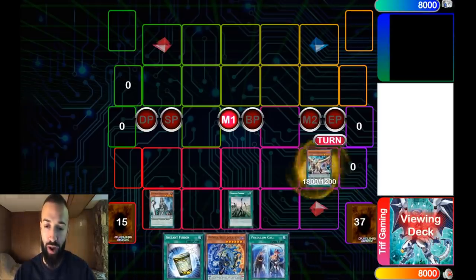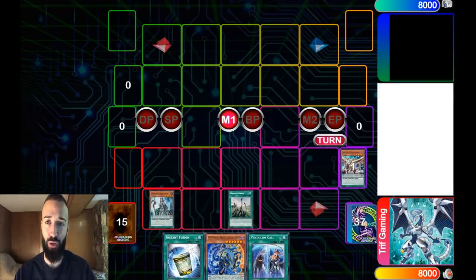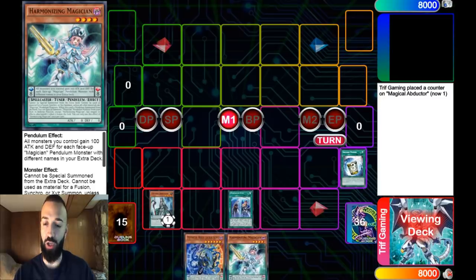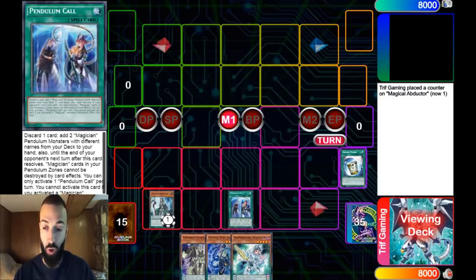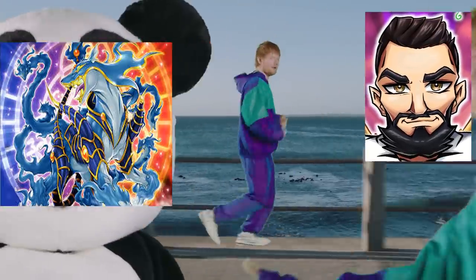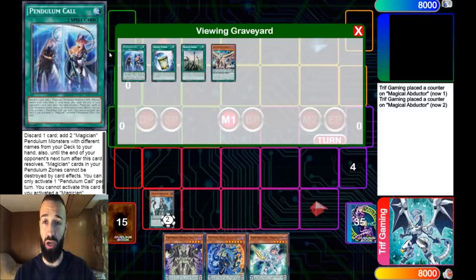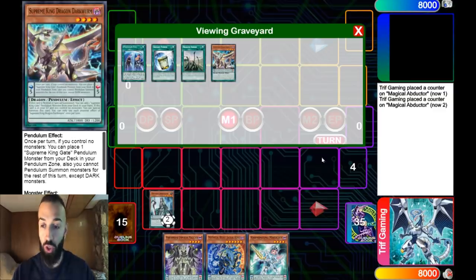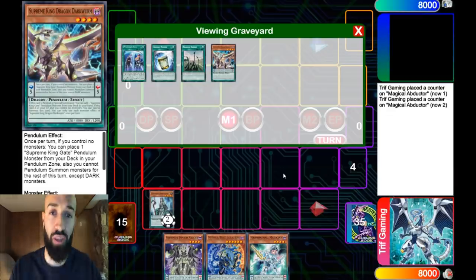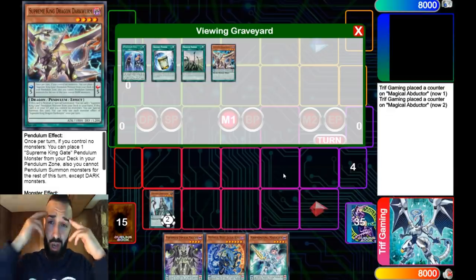Now with this hand, we're going to use Trine. We're going to opt to not use Instant Fusion — we're going to save it for Pen Call discard. We're going to get the Shrine. If they Droll us right now, I couldn't care less. You still have a bunch of negates, no problem. You don't want the Dark Worm first in that situation, because if you Dark Worm first and then get the Gate Zero, you could get Drolled on the Gate Zero and not get Pen Called. So you've got to be smart like that.